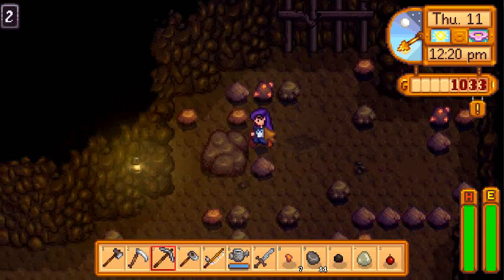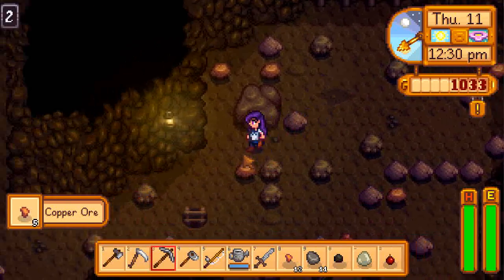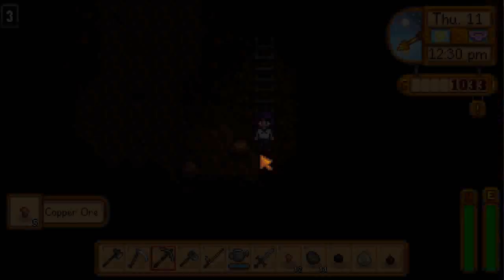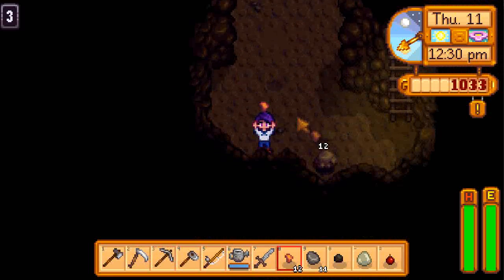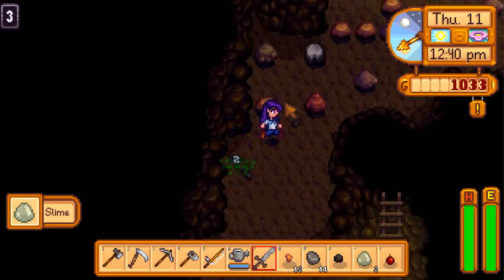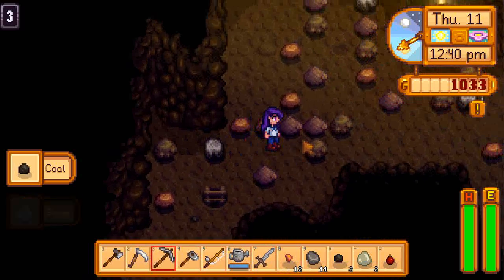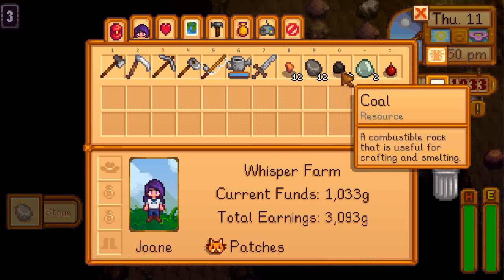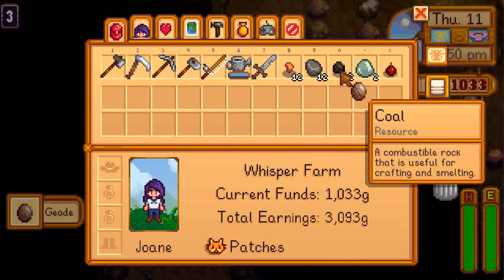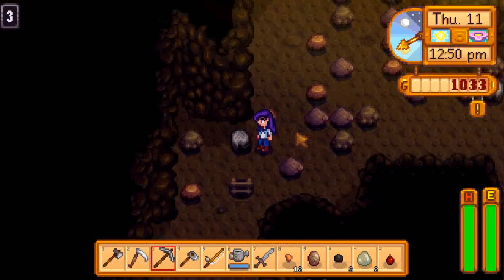That way, at least you've got a guarantee that you can go down to the next level. Another slime. There's the stairs. There's a geode there. Let's ditch this stone because we don't really need more stone on us right now.